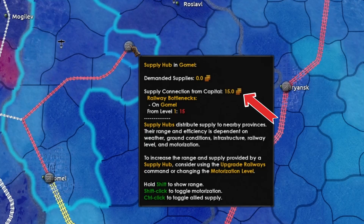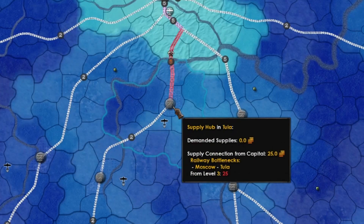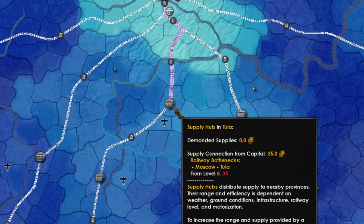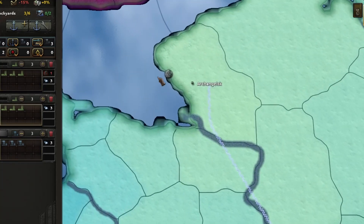Supply hubs have a base value of 15 when connected with a level 1 railroad or river, with 5 additional supply per railroad level up to level 5, giving you a maximum of 35 per hub. Rivers also provide a way for supply to flow, but you need to control both sides to get this advantage.